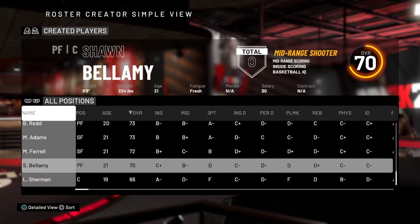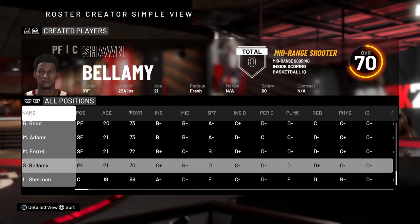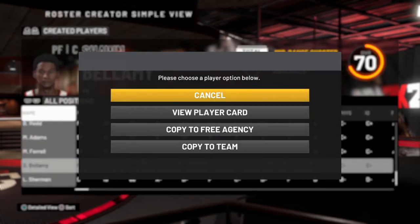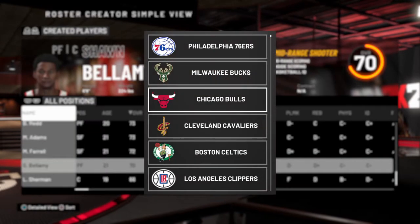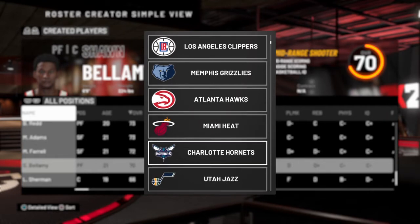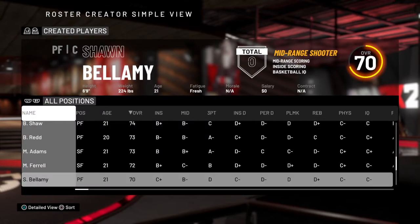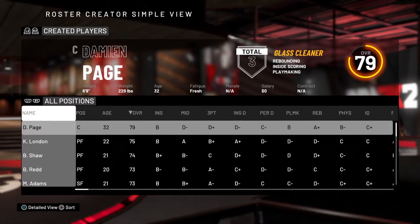Come over to Sean Bellamy, click on his name, and do Copy to Team. I already have this team memorized — it's the Charlotte Hornets because they have 14 players and the max is 15, so he fits right on the team. Now press R1 a bunch of times.